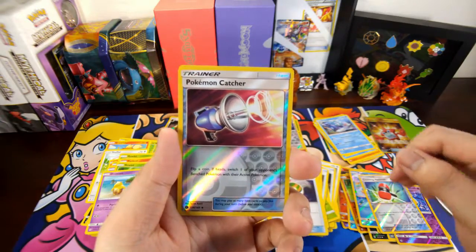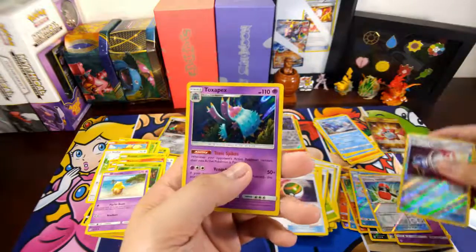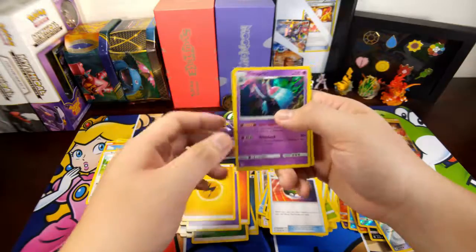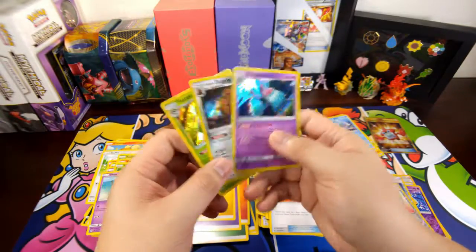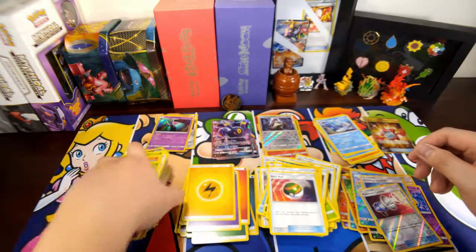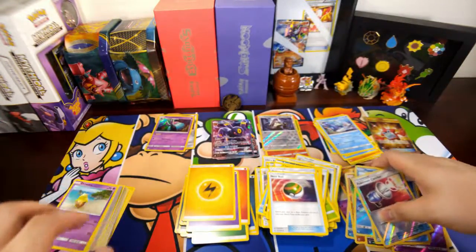Reverse rare of a Pokémon Catcher, and the rare in the pack is a Toxapex — nice! At least we ended with a holo for the last pack. Okay, let me fix things around and then I will show you what I got from the box.